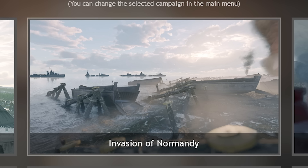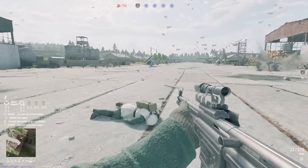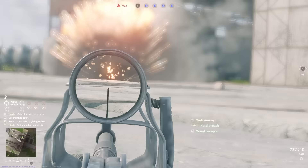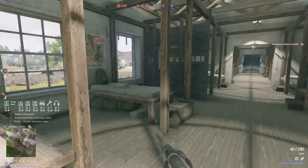Speaking of explosions, are you playing in a match with constant explosive spam? Ahem, Normandy. The best two ways to combat this are: one, go prone before the explosion goes off by pressing Z on keyboard — that way you reduce the chances of being hit by shrapnel. And two, put a non-destructible wall between yourself and the bombs. It might just save your life.